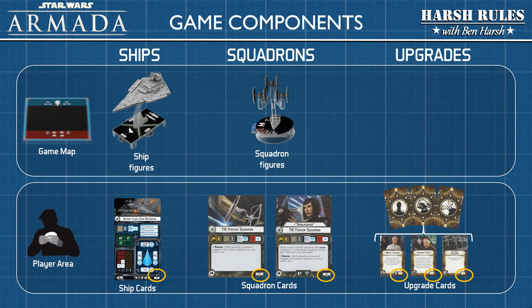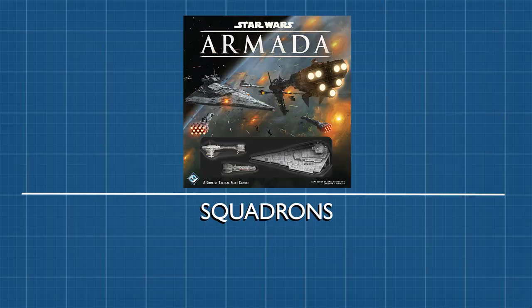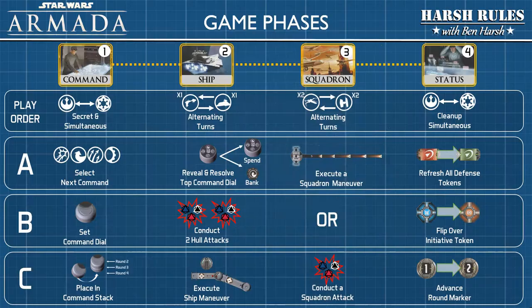Once we've learned how to use all these components and how to build fleets with them, we will finish the tutorial with setting up the game. Now, let's take a closer look at how squadrons function in the game.